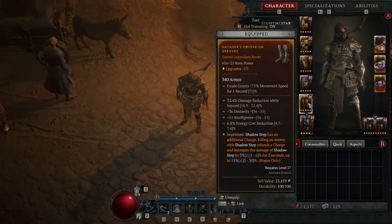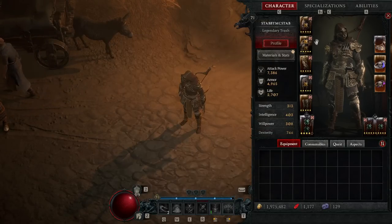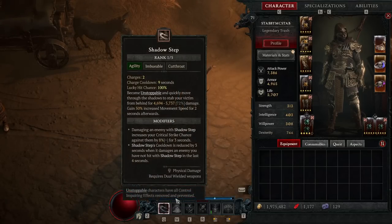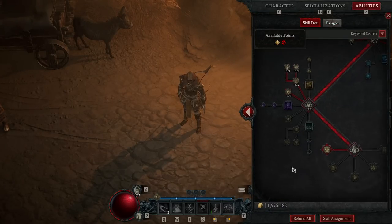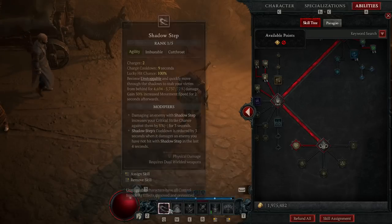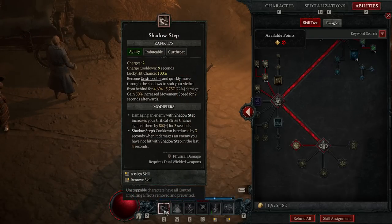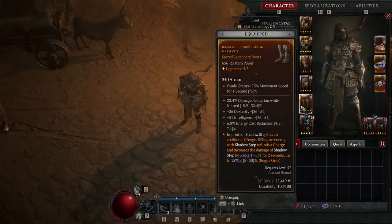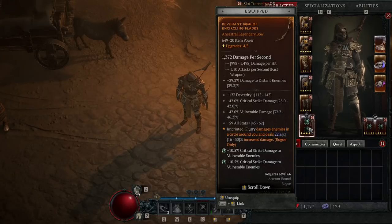For the boots, the aspect gives shadow step an additional charge, because shadow step is so critical for starting the poison combo and spamming unlimited poison imbuement. We also have the momentum passive — whenever you backstab somebody or daze them via shadow step and smoke grenade, you stack momentum — so this is how you get momentum stacks up and jump from group to group without staying in one spot and getting overwhelmed. The kill-to-refund-charge effect rarely procs, but when it does it's really cool — makes you feel like Katarina from League of Legends.